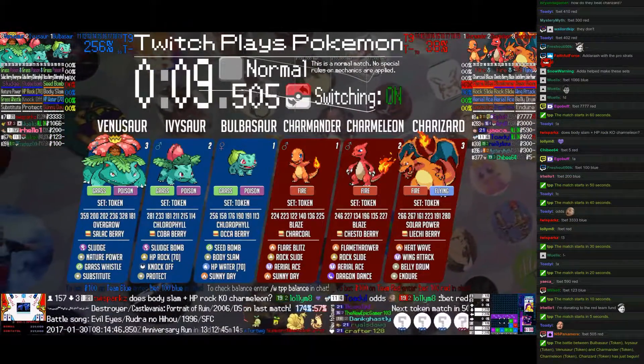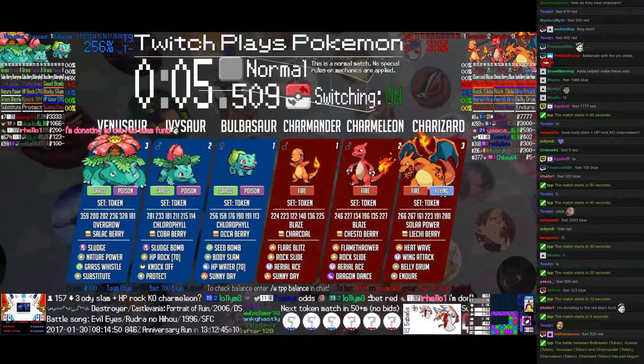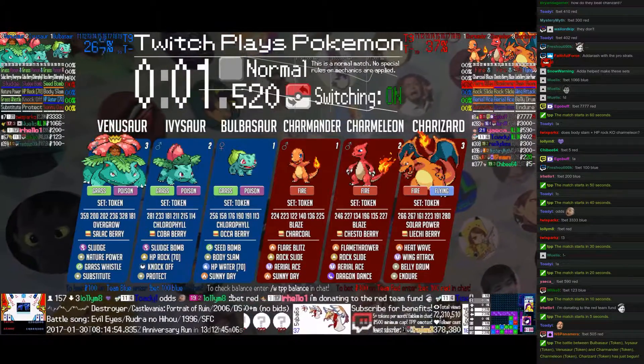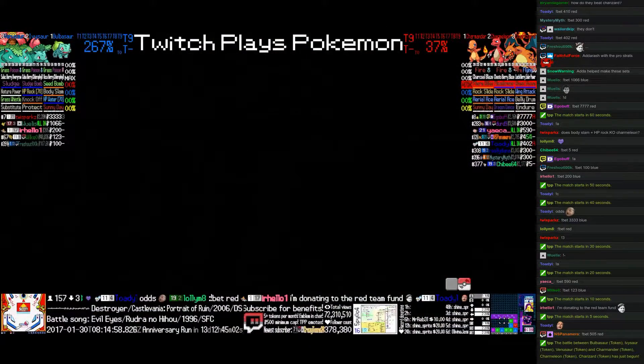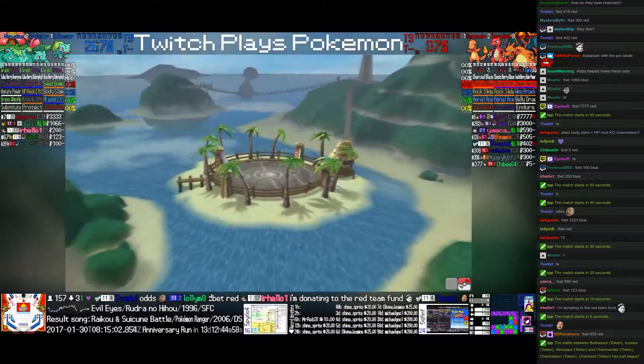Charizard is a big problem here. The only way to really beat Charizard is if you are able to protect and store the Sun. But then we have Venusaur, and it's not so fast. Charizard is a really big problem here.